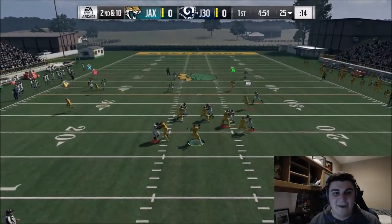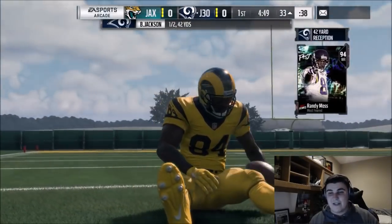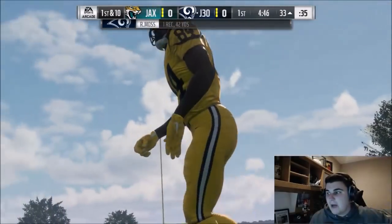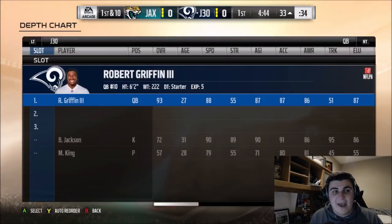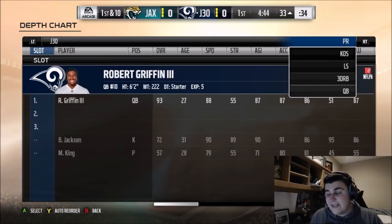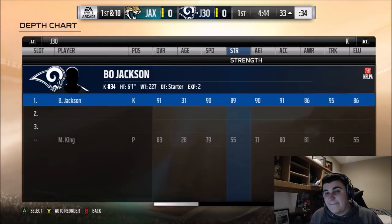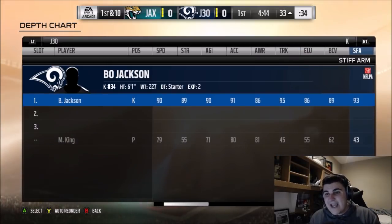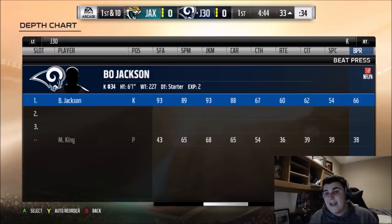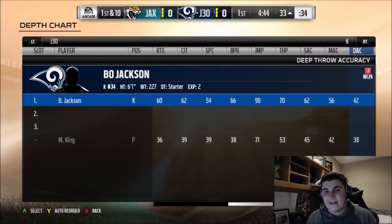I'll show you the stats on the kicker in a second — we're on Arcade mode just to show you how you can get the three Bo Jacksons on the field. You can look up the kicker or punter stats on Muthead or in the game itself. Bo Jackson's kicker card is actually a really good kicker for Madden, and when it comes to quarterback stats, he has 90 speed, 90 agility, 91 acceleration, and 95 truck. He has all his ball carrier moves, and for throwing: 70 throw power, 62 short, 59 mid, and 42 deep.